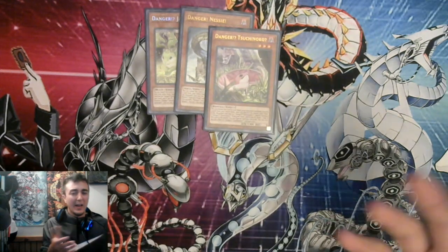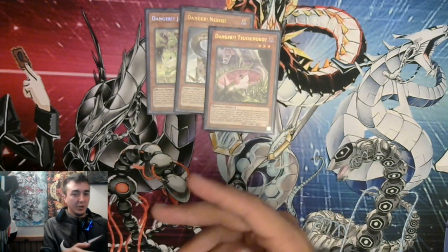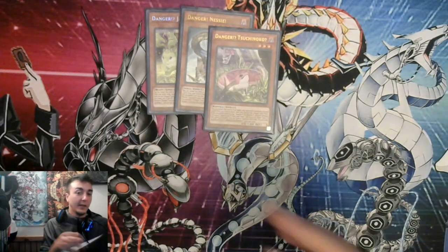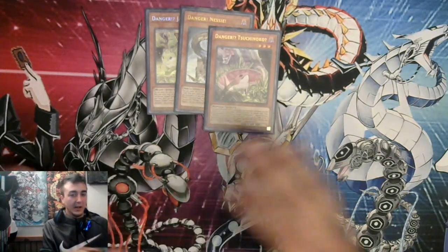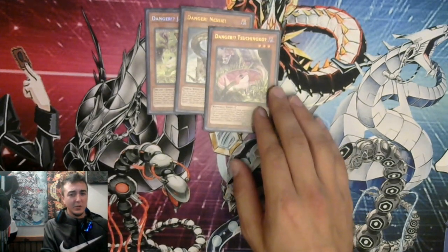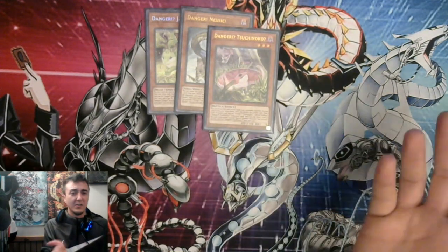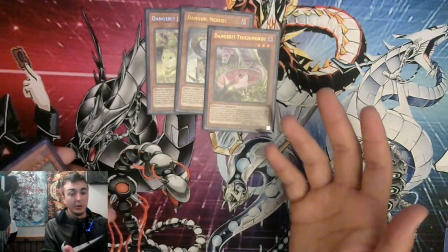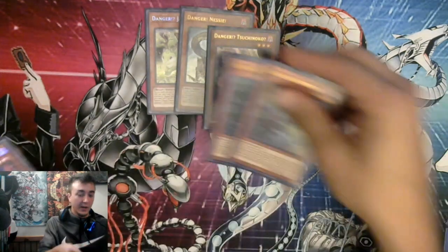I'm not huge on Gear Suit in Cyber Orcust either — not because of conflicting normal summons, but statistically you're going to open Core maybe two-thirds of the time, around 57 to low 60s with Danger draws. Even with Harp coming back though, I do think Gear Suit offers a lot of advantage, so I'd probably play one to two Gear Suit and test it. If Harp comes back I'd put one Gear Suit in since Orcust combo is another starter. I'd almost rather play Scrap Recycler because I can dump Hers off it too.